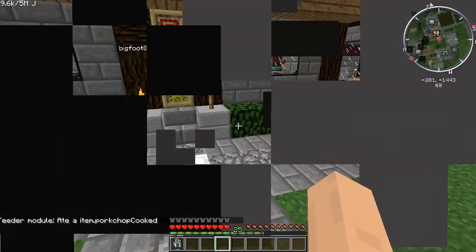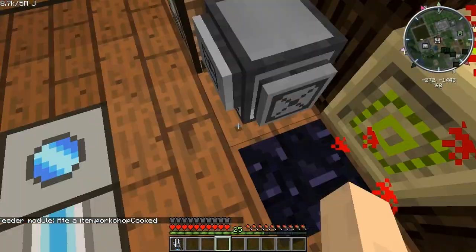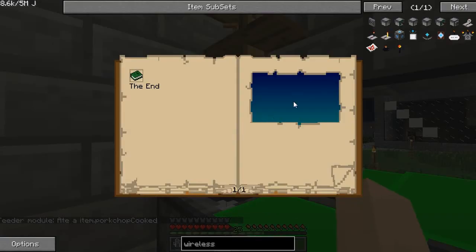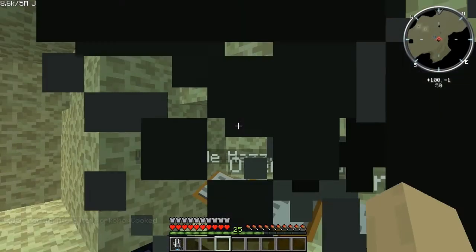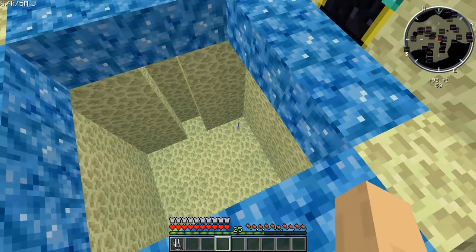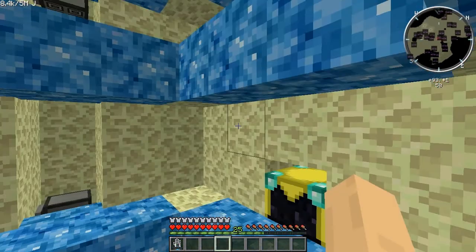Let's just pop back to Destination 1. You don't get much of a chance to see the End nexus as you're going through. There seems to be a stuck block — I think we're going to get the server admin to remove that. So this is the nexus in the End — basically it's a portal to each destination.